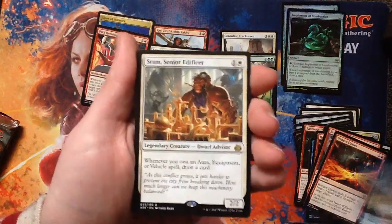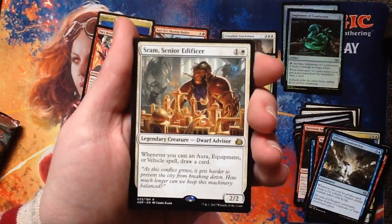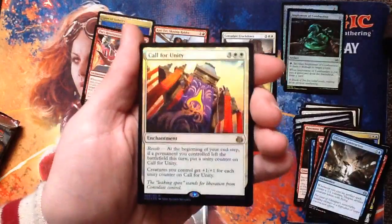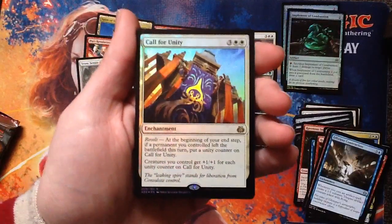And a rare — SRAM, Senior Edificer. He's a 2/2 for two converted mana cost. Whenever you cast an Aura, Equipment, or Vehicle spell, draw a card. You can super build a white Commander deck around him, it wouldn't be too hard. And a foil Call for Unity! I love pulling a foil rare.